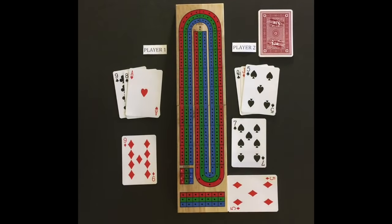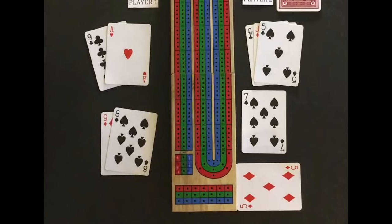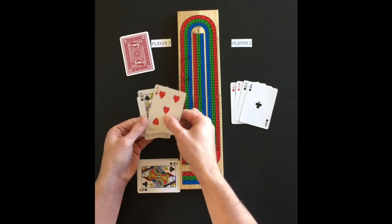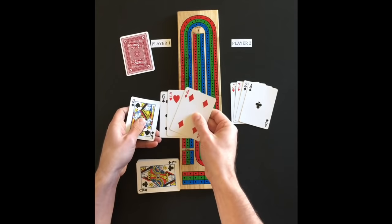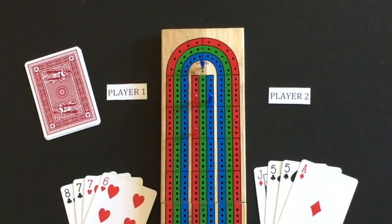For example, the playing of a 9, then 7, then 8 is a run of 3 and is worth 3 points. When counting your hand, state the total sum of your points as you go — for example: 15-2, 15-4, 15-6, pair for 8, and run of 3 makes 11. The first player to peg out is the winner, even if done in the middle of a round.